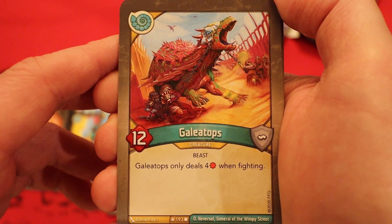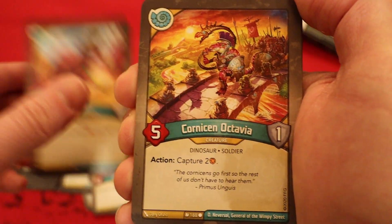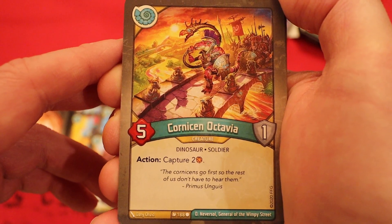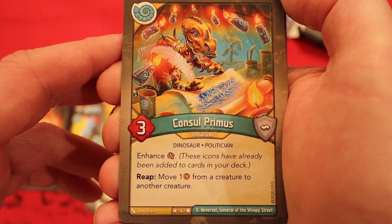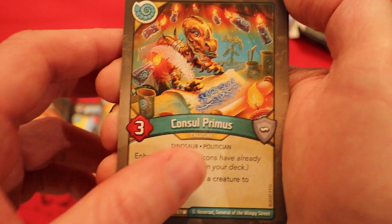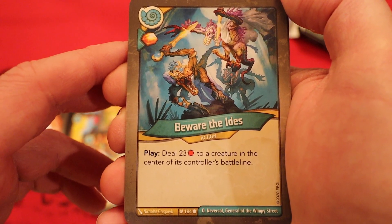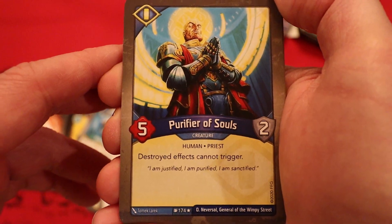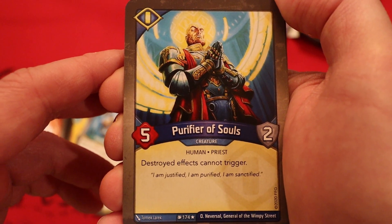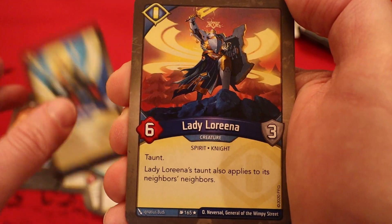Galatops — keeping with the big creature theme — 12 power, only deals four damage when fighting. Another one of those. Cornison Octavia, five power, one armor. Action: capture two amber. Console Primus, three power, enhanced a capture pip. Reap: move one amber from a creature to another creature. Beware the Ides: amber at every play, deal 23 damage to a creature in the center of its controller's battle line. Ooh, another one of those. Purifier of Souls — I believe we've seen this — five power, two armor. Destroyed effects cannot trigger. Very nice card, love that sort of tech.